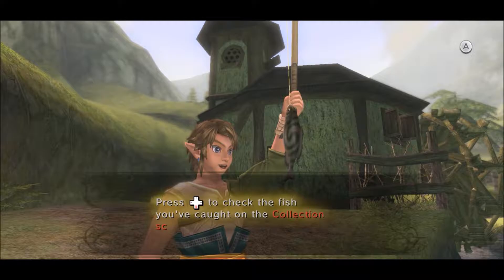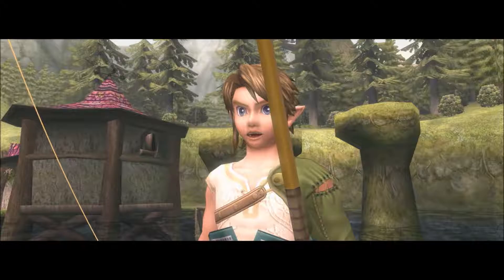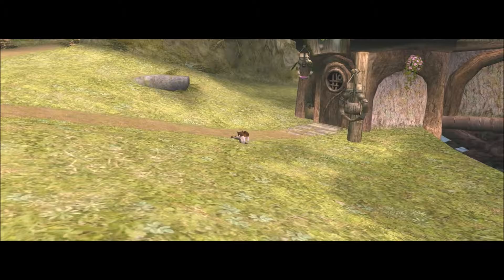So this is the most common fish that you can catch. In this game, all you had to do was catch one fish - at least in this version, the HD remake. In the original they made you catch two fish for whatever reason and then the cat would take the second fish. So with that, the cat is back at the store and now we can actually go purchase the slingshot.